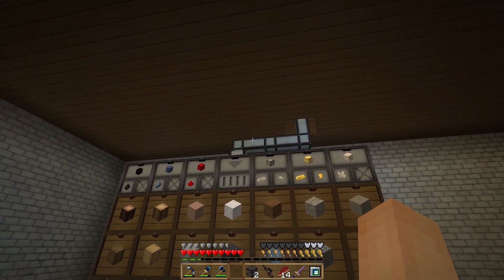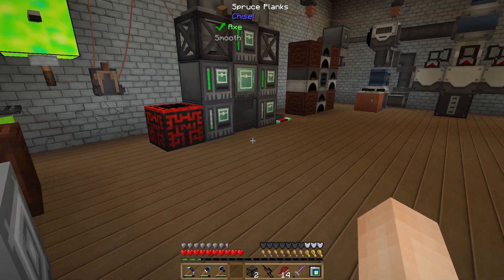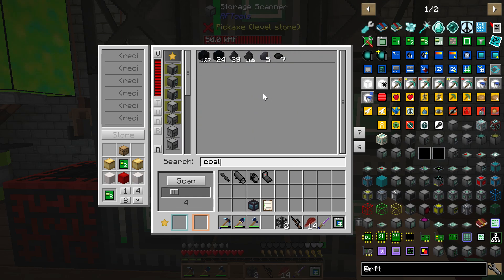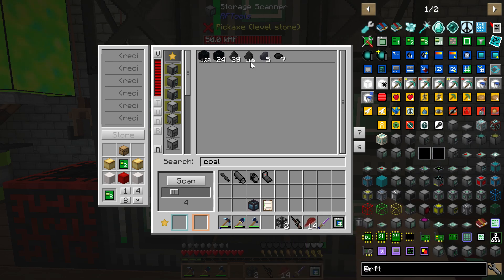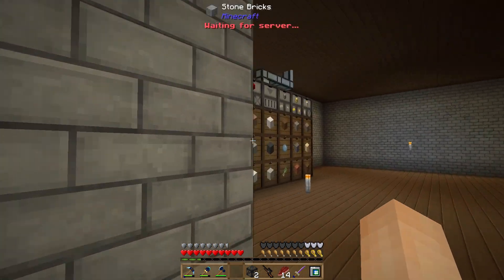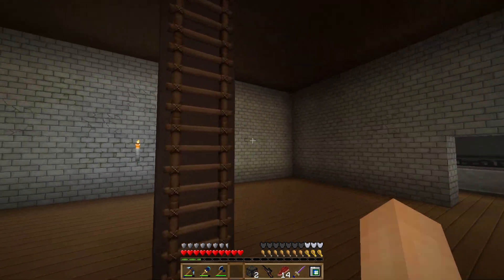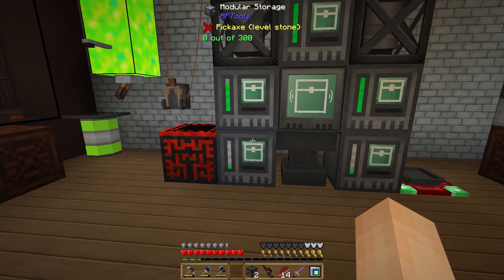I do have a way to get items in using our Dank Null docking station — that puts items into the drawers only. The problem is if I take items out and put them back, the system isn't smart enough to put them back where they came from. So if I pull coal from the compacting drawer through the storage scanner and put it back, it stores it in the modular storage units instead. I've probably got a lot of cobblestone and stone and wood in there from pulling out stacks, using one or two, and putting them back.